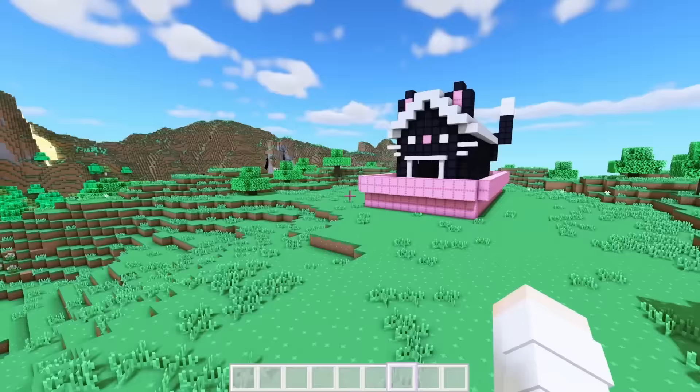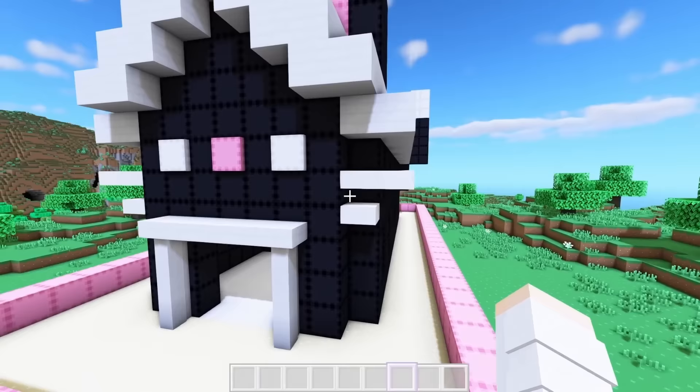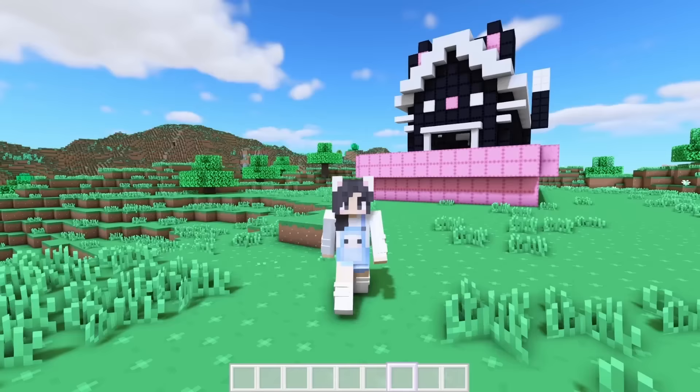Look at his little face — I love it. Obviously, this is the front of the house with a cute little cat face. I gave it some whiskers and some ears. I made a long rectangle for the house part, and because one of the challenges was to add a tail, we've got one of those right at the back.